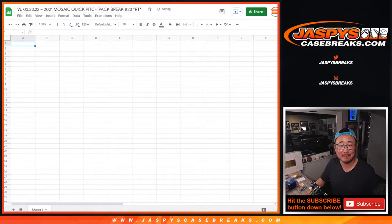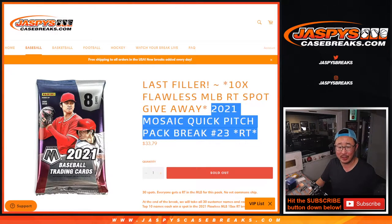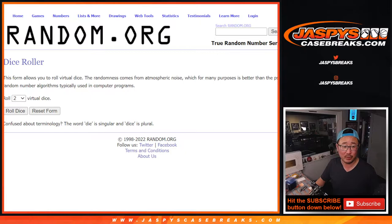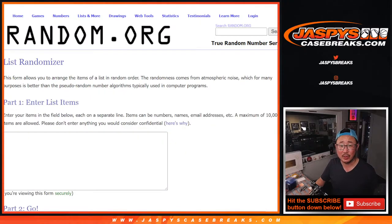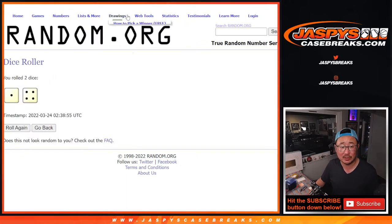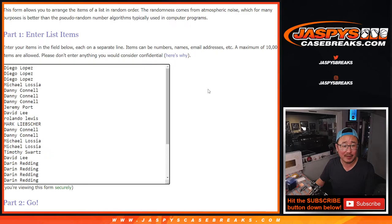Thanks for hanging out with us on a Wednesday. This is Mosaic Baseball Quick Pitch Pack number 23, number Michael Jordan. First we're going to do the break itself just with the first dice roll. The second dice roll will be re-randomizing your names, and then we'll see who wins those final Flawless Baseball spots. 1 and a 4, 5 times.